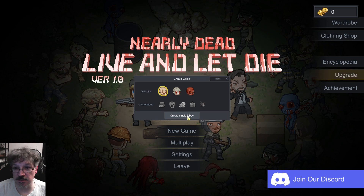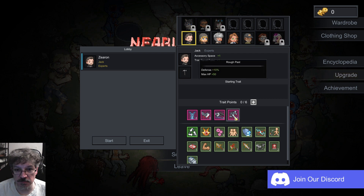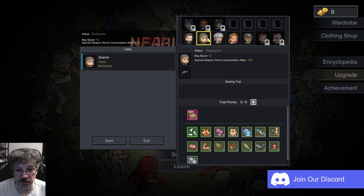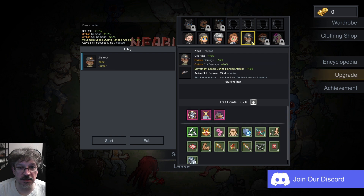Create single lobby, I guess. There's upgrades, it's flashing at me — can't click it. We've got our different characters here. Oh, they have different starting items as well. We have different abilities. We have a Backpacker, an Expert Backpacker, an Actor, Rick Marian Hunter, and a couple of locked people.